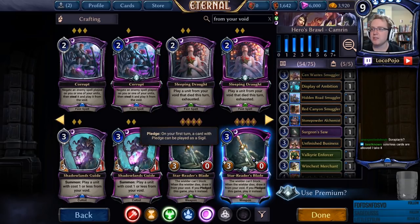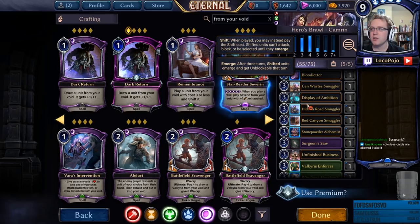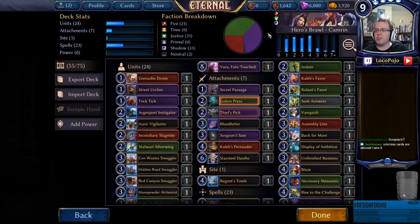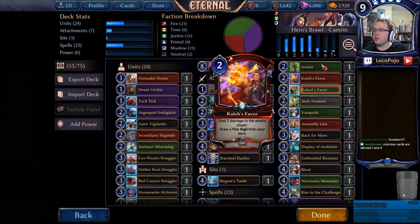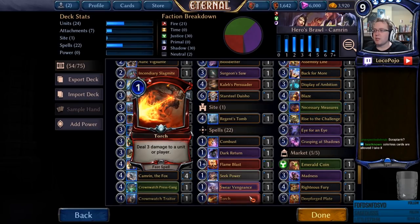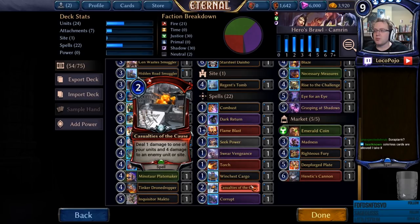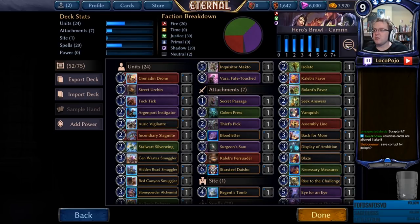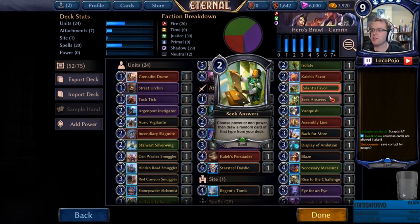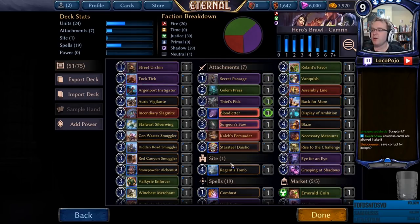We'll probably play Corrupt and Abduct. That leaves 24 units, 7 attachments, 23 spells — too many spells, let's cut a few. We're not going to run Unfinished Business this time. We want most of our search cards so we can pick out favorites — Necessary Measures and Rise to the Challenge are the big ones. We're going to ditch Casualties of the Cause, ditch Corrupt and put it with Deleth. Eye for an Eye is Recursion so it stays. Seek Answers could potentially go to the Deleth deck.